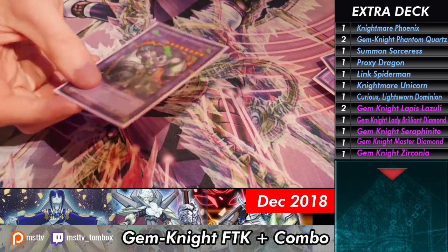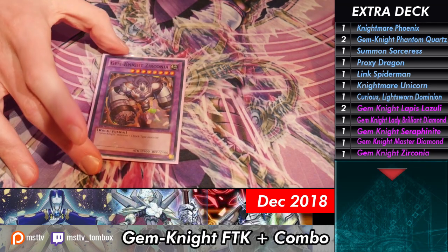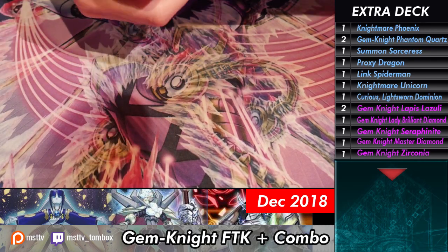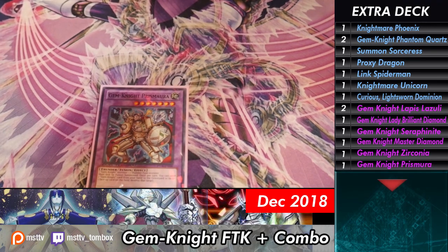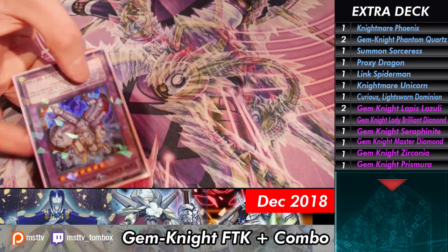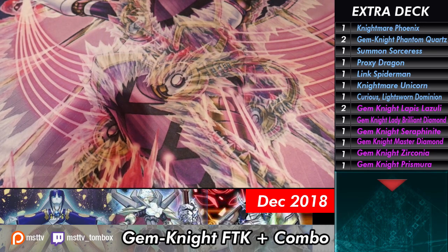Gemnite Zirconia — you need to play this. I've thought about playing two actually. Big beats, unaffected by Widow Anchor — that's very true. A lot of times you want to make this with Brilliant Fusion so it's great. And Prismurai — really good utility, I like him a lot. That's why you were playing Thunder Dragon at first — Thunder Dragon, Brilliant Fusion, must be it. There's no way anyone's playing Gemnite too.